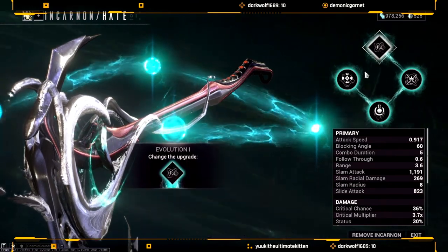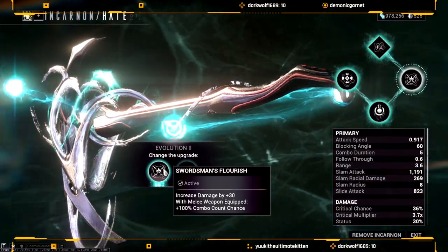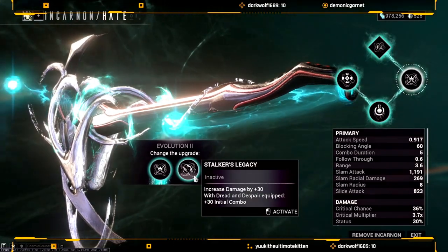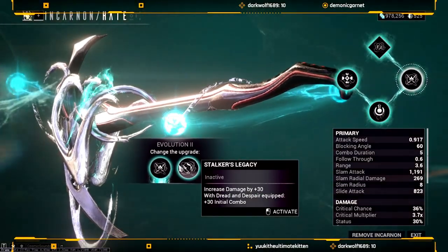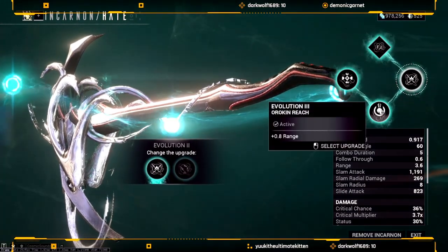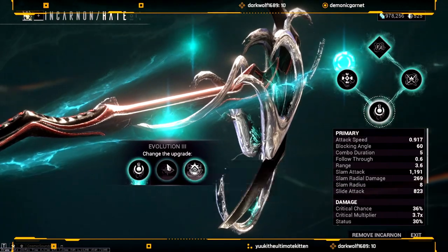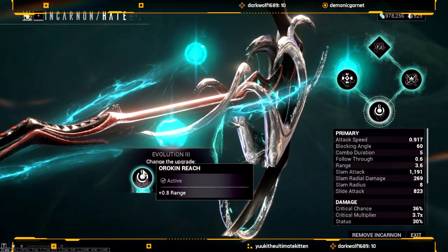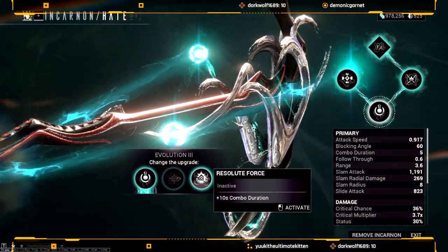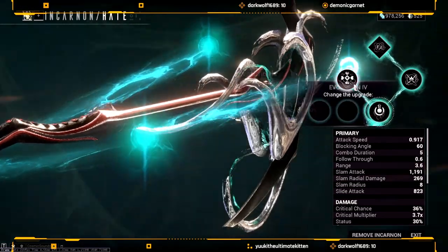The Hate's incarnon is quite nice. Evolution one gives you plus 100 melee damage, sprint speed, and parkour velocity once you reach tier six. Evolution two gives you two options: Swordsman's Flourish, which increases damage by 30% and gives 100 combo count chance, or Stalker's Legacy, which gives plus 30 combo — run that if you have Dread and Despair, otherwise run Swordsman's Flourish. Evolution three gives you Resolute Force for combo duration of 10 seconds, Swift Break for plus 6% heavy attack wind-up speed, or plus 0.8 range.